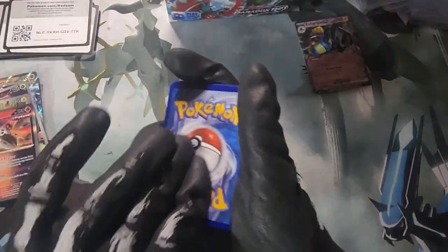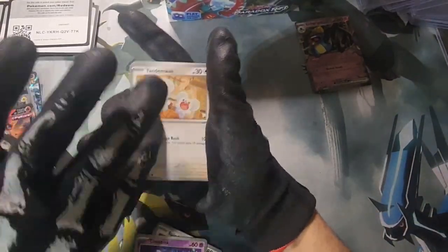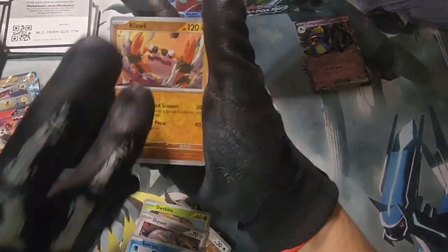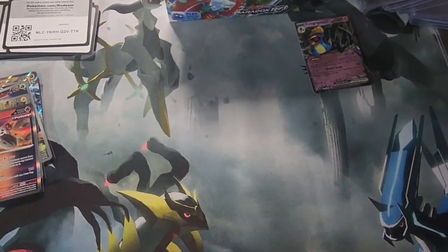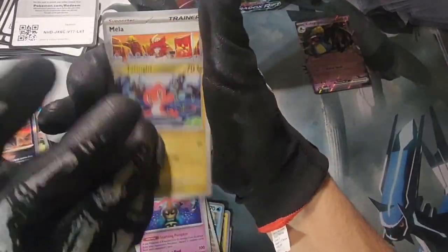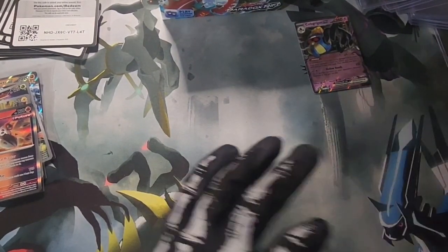Fire — dang. Tinkatuff, Dwebble, Slither Wing ancient, Farathorn, Cloth, and a hollow Xatu. Next pack. Tinkatuff again, Tatsugiri, hollow Piraniji. Next pack.